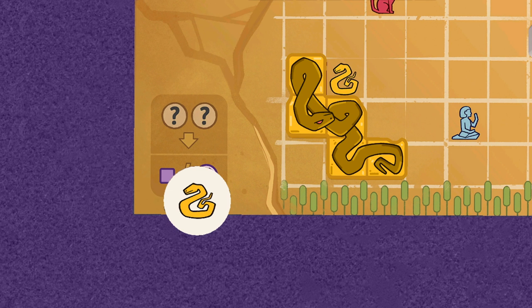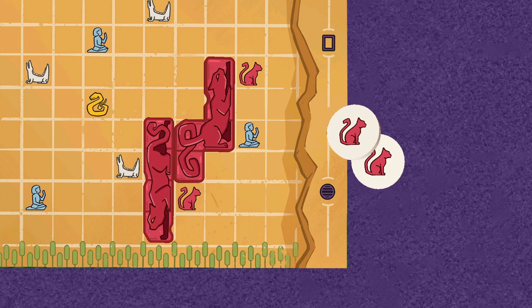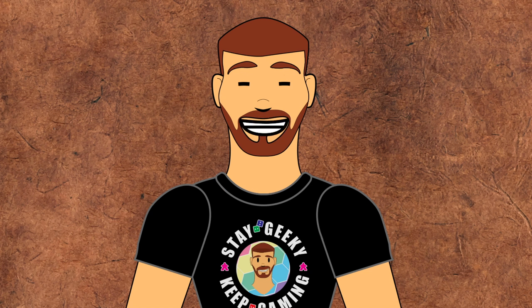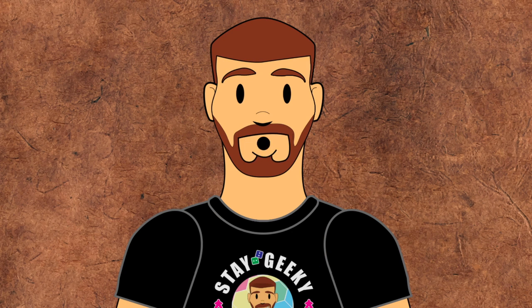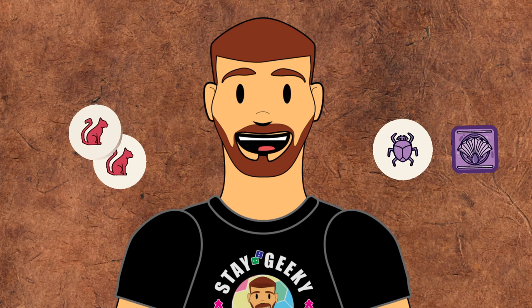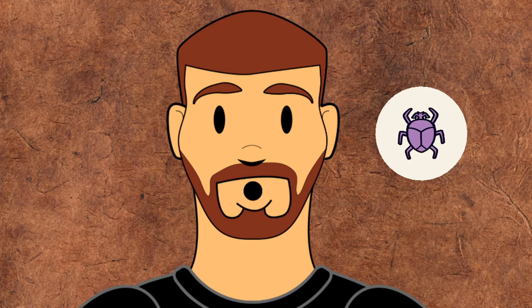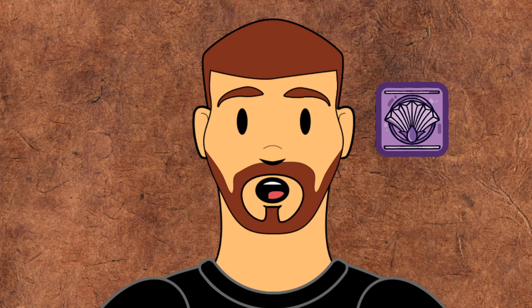Whenever an animal tile is placed adjacent to one or more matching animal icons, gain one matching story token per match. So for example, the cat is adjacent to two red cat icons, gaining the player two red cat tokens. Place the tokens in the reserve. If a tile is adjacent on one or more sides next to an icon, it still only gives one story token. Story tokens are primarily used to complete story cards, but they can also be traded for bonuses at any time. Players can exchange two story tokens for either one scarab token or a 1x1 cartouche tile.